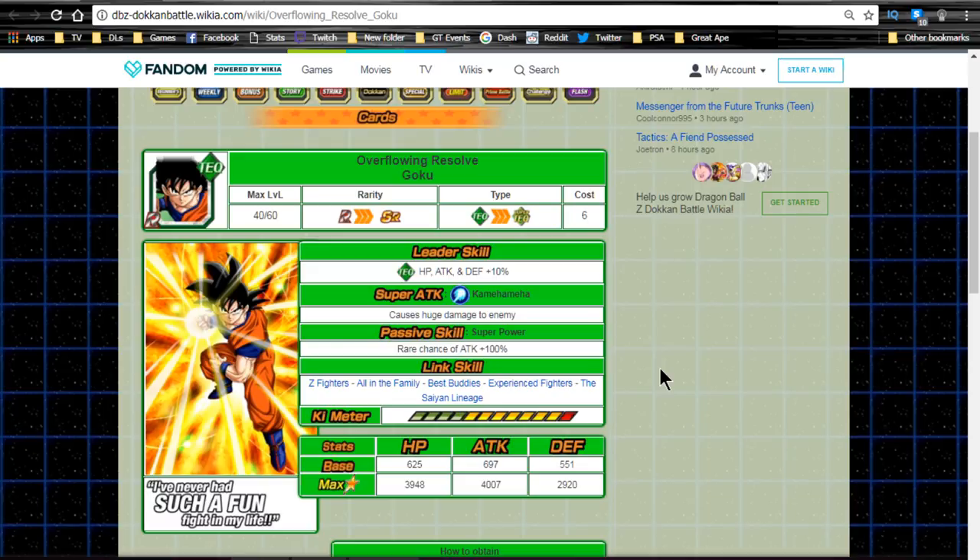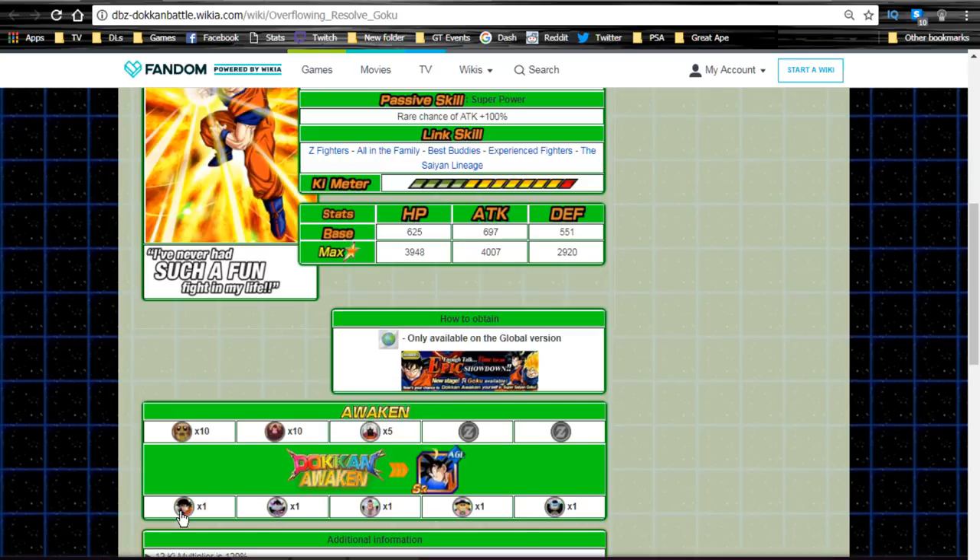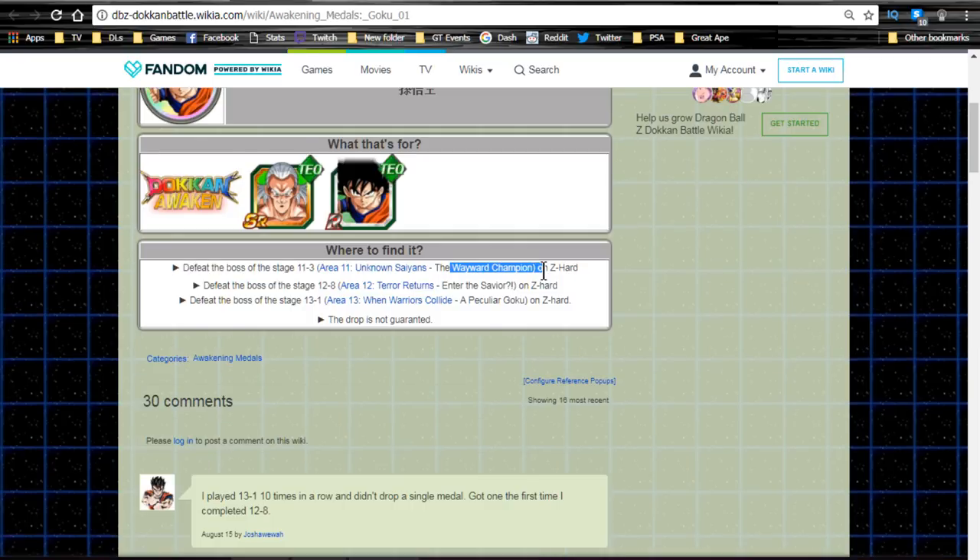He is Overflowing Resolve Goku — he Dokkan awakens with one of his own metals and then one of every single type of Kai metal. His metal is going to be available on Area 11-3 Unknown Saiyans: The Wayward Champion on Z-Hard, or 12-8 Terror Returns: Enter the Savior on Z-Hard. It's actually pretty tough if you're a brand new player. If you have a 70% lead or more you're fine; if not, it's going to be a pain. Stage 13-1 When the Warriors Collide: A Peculiar Goku on Z-Hard will be another chance to get it.